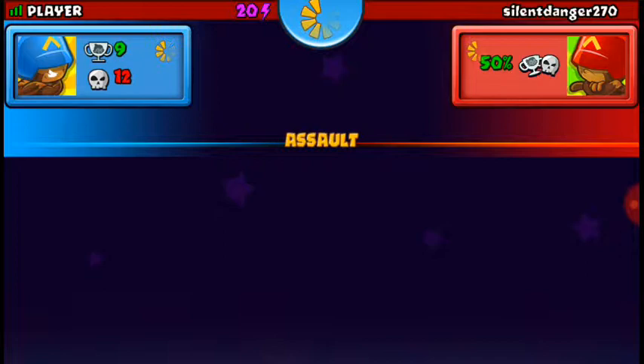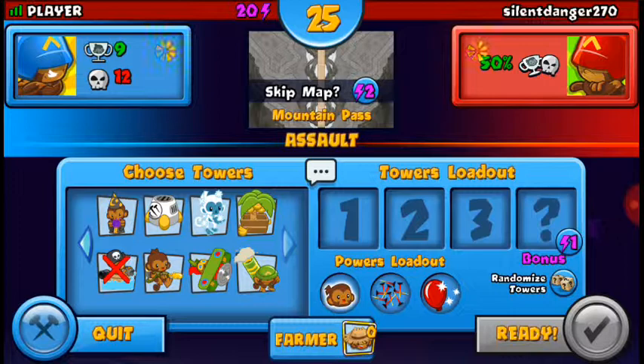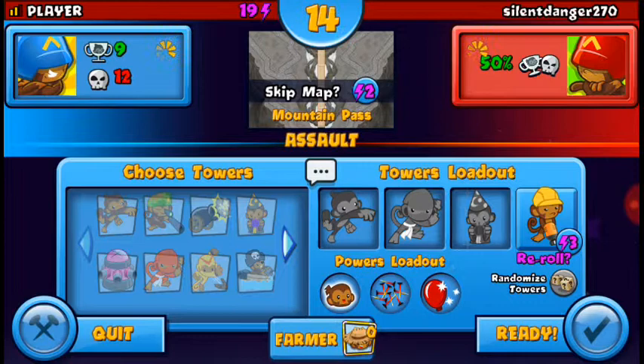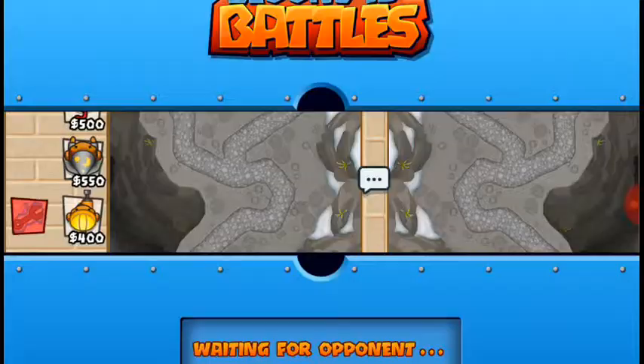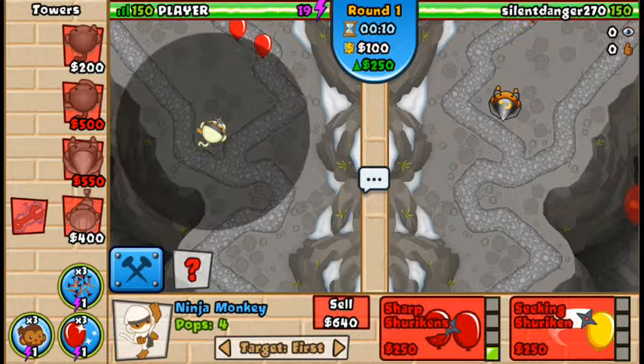I don't play this map much. I'm still trying to get used to it, so we usually see how it goes. Monkeys are one of the best towers in the game — they have a lightning attack even on the first upgrade stage and they're really helpful.